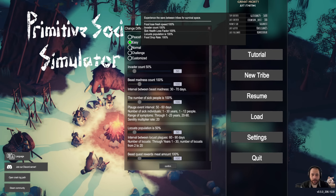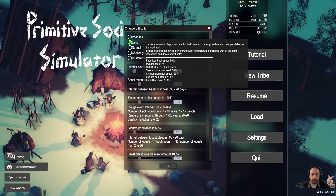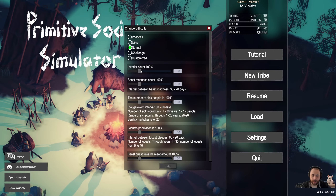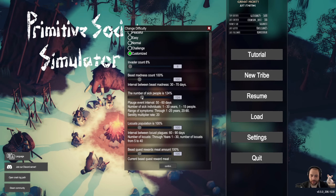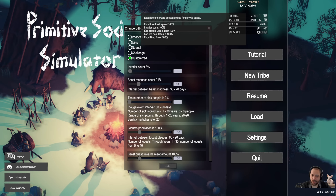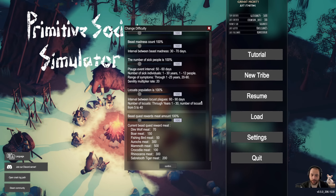So let's start a new tribe. As you can see, there are a bunch of different difficulty levels, and you can also use the bars to change them however you want. So if you don't like sickness or you don't like manhunters, you can change those types of things, but I'm going to keep it on normal.